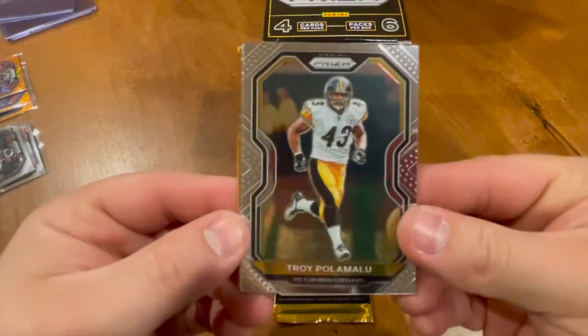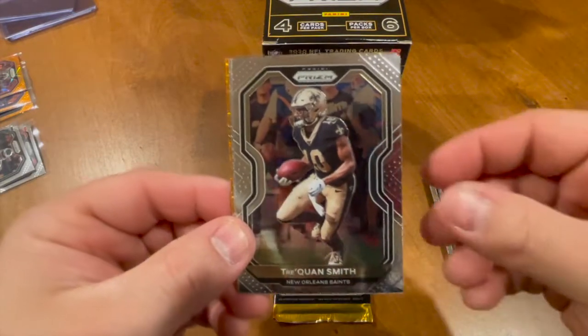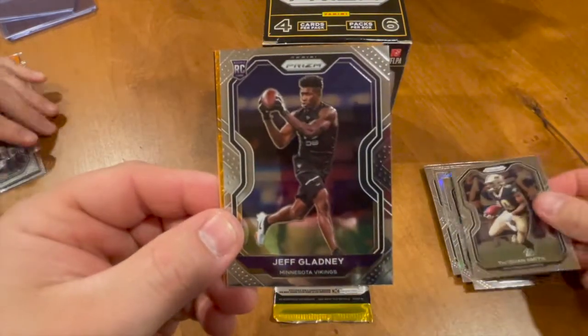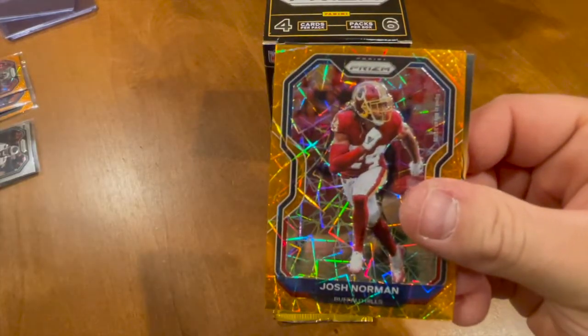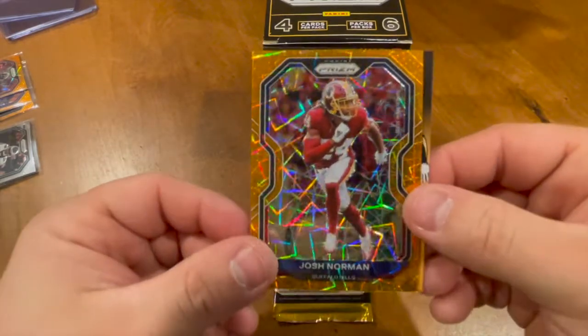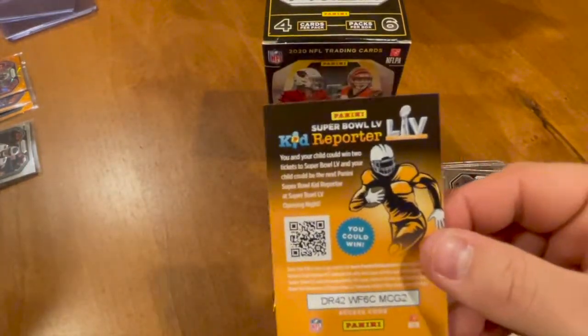We got a Troy Polamalu, a TreSean Smith, a Jeff Gladney rookie card, and a Josh Norman orange — very nice.